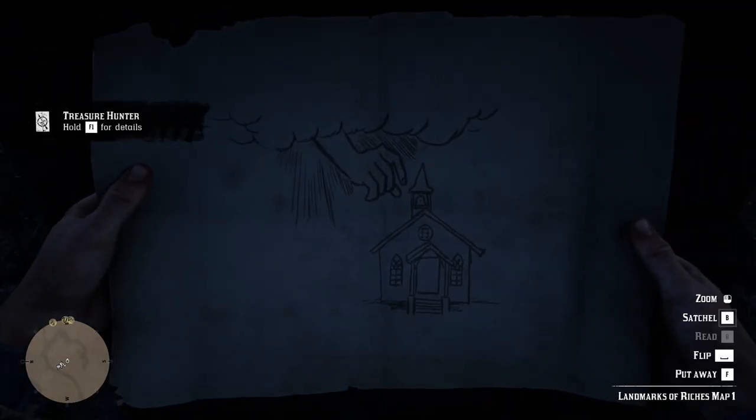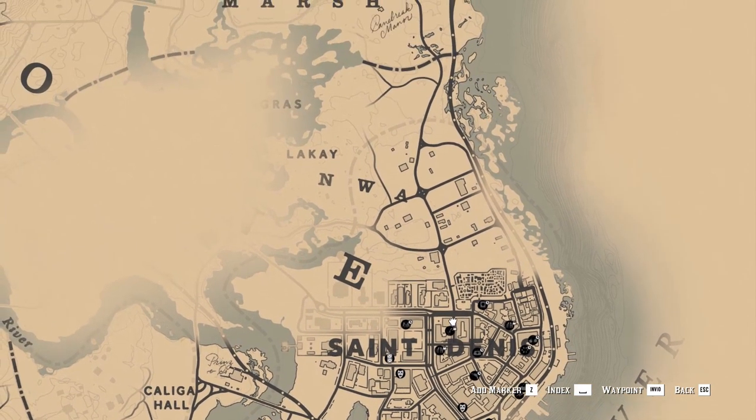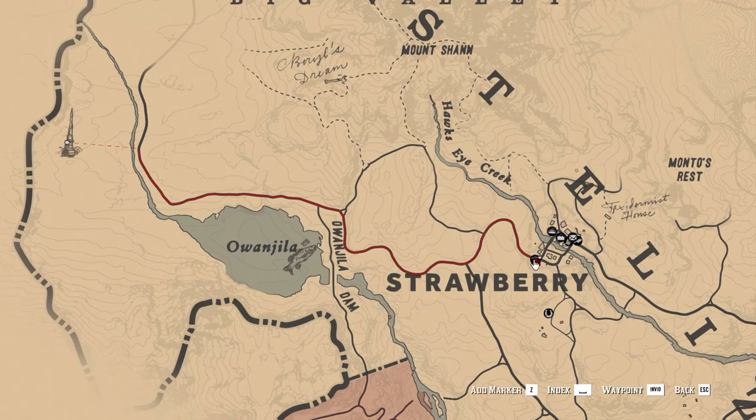This map represents a tiny church. This one can be found not far from St. Denis, so take a taxi coach if you want to reach the treasure quickly.